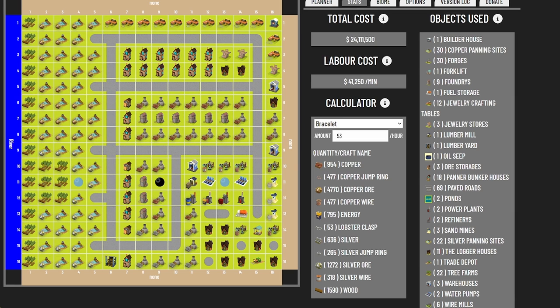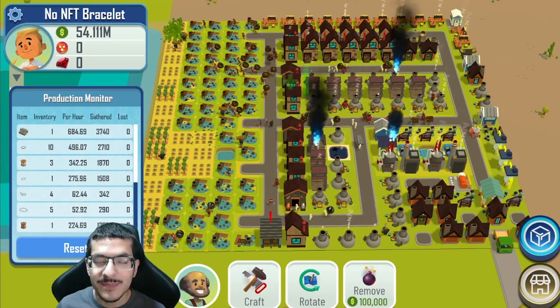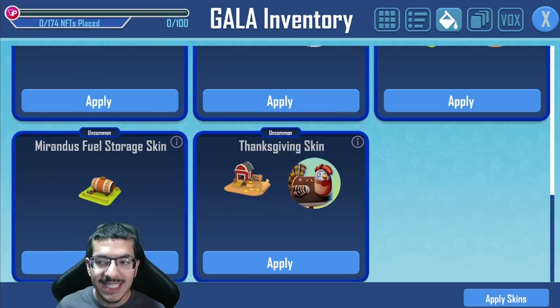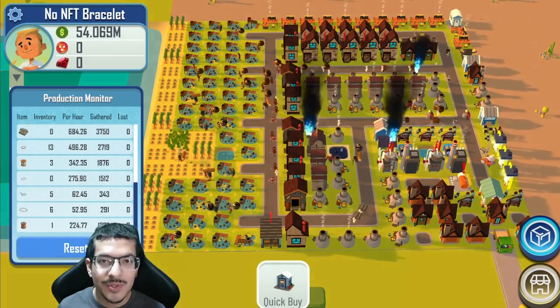Here's all the information for the build, and I will be sharing the file for this in my Discord. I have been running this build design for over five hours now, so I believe the 53 bracelets per hour is the stable rate. I am not using any NFTs for the testing of this build design.